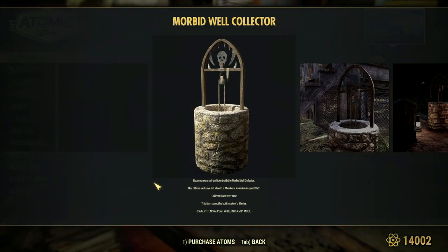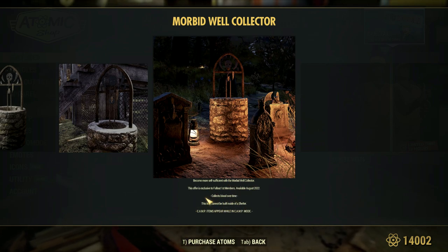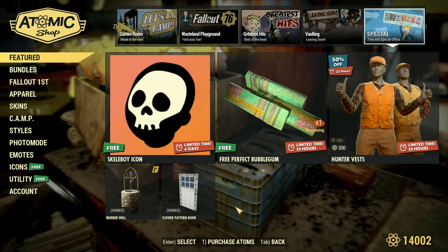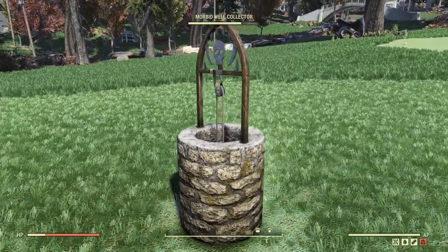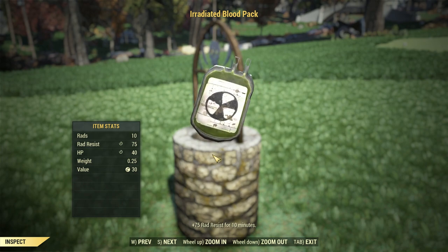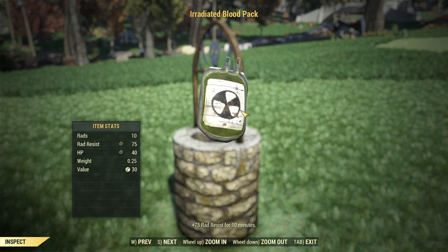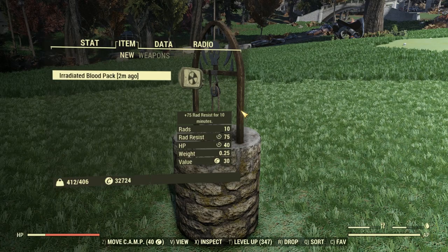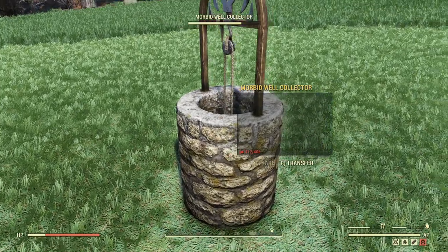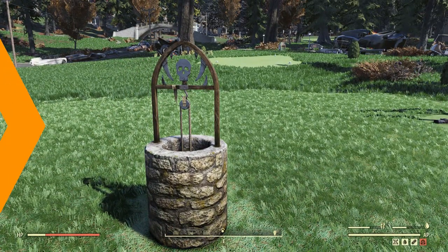And this well is actually kind of interesting. It looks alright but when I was reading it, it does say that it collects blood over time. I actually did place it down before I started recording and I was able to collect some blood from it. It gave me this Irradiated Blood Pack which is going to give you 10 rads, 75 rad resistance, and 40 HP. I have had it placed for about 10 minutes and I've only gotten the one so it does take a while, but it still is kind of cool that it does have some functionality.